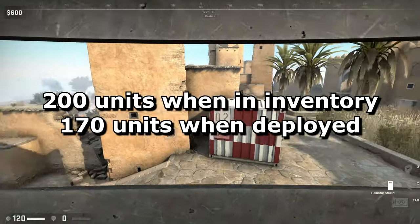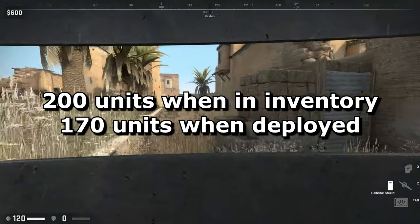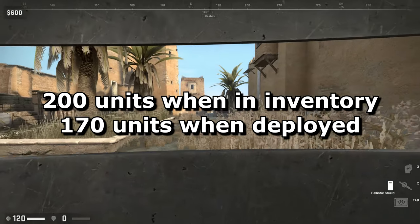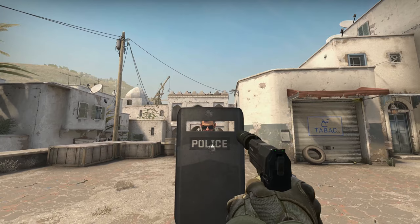You'll only be able to run at 200 units a second if you have a shield, even if it's unequipped. And when equipped, your walking speed drops to just 170 units per second, which is slower than any weapon in the game, apart from the Negev and when scoped in or firing the R8.